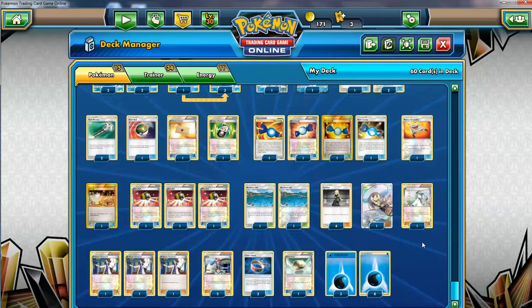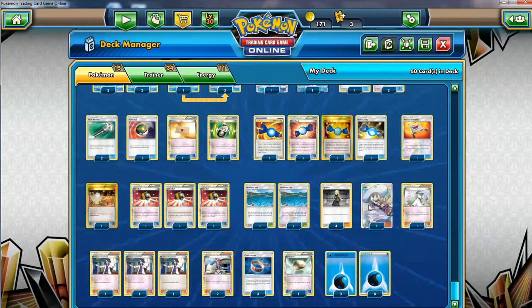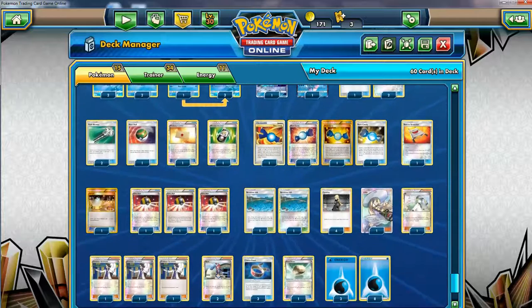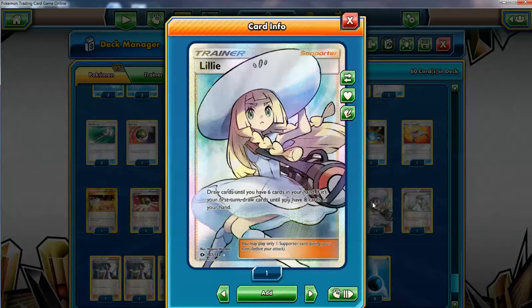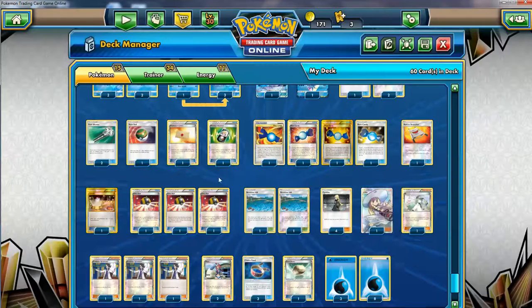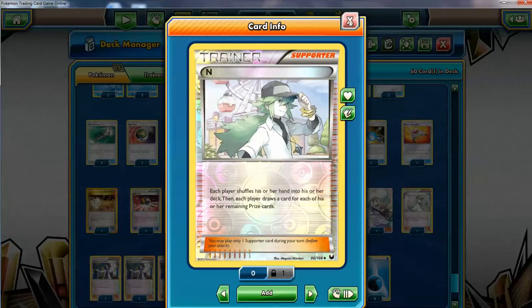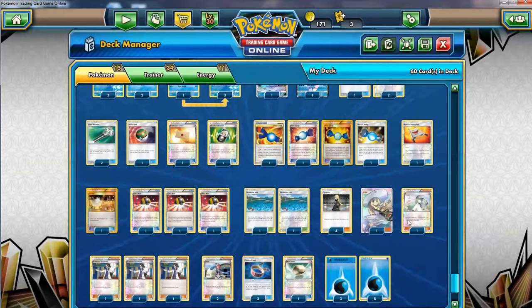For supporters, I run a ton of them because no matter what I did I kept adding more. With three Ultra Ball we still discard a lot of cards from hand. Lillie is great — I'd rather get it turn one with Tapu Lele rather than Sycamore, especially with Brooklet Hill. And I'm going full ham with four Cynthia — consistently draw six cards. N is still good and I run one. Maybe you could do three Cynthia and two N, but I'm going full Cynthia.